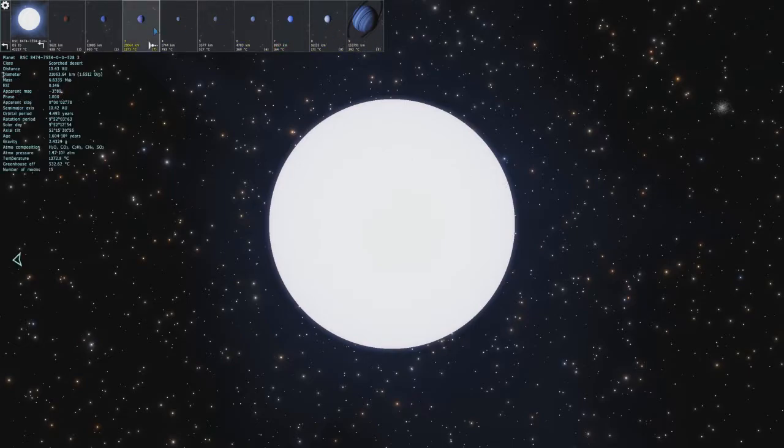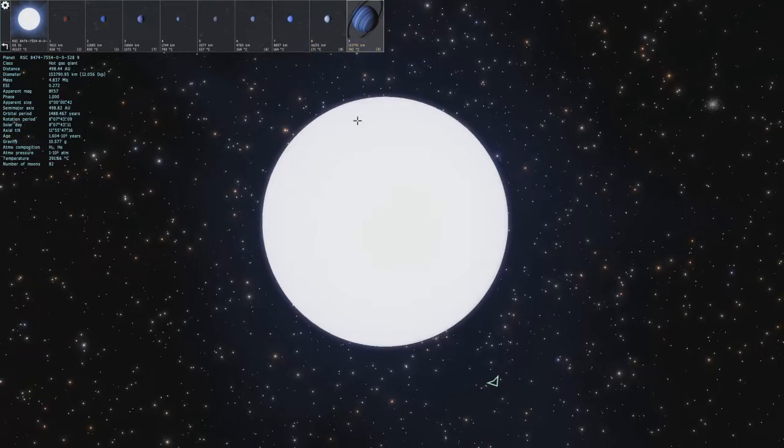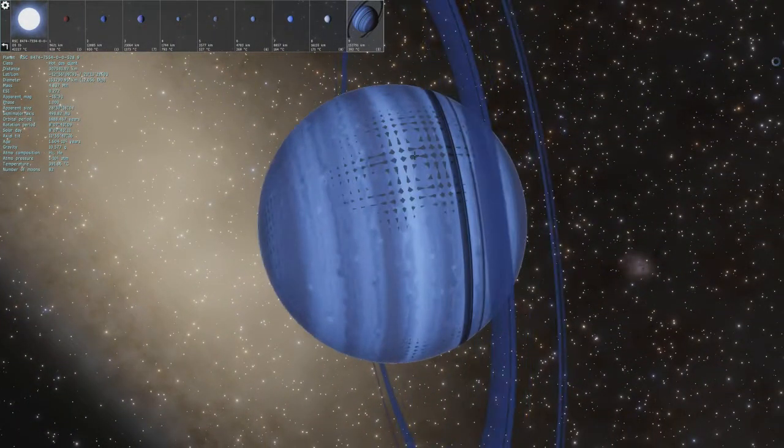We got a lot of blue planets around this: a scorched desert, another scorched desert, another scorched desert, a scorched Selena, a scorched Selena, a hot Selena, hot desert, hot desert, and a hot gas giant. So everything around here is incredibly hot. Let's go check out this gas giant — I kind of like the way that looks.